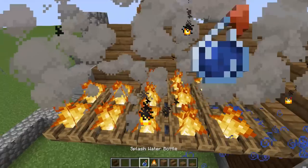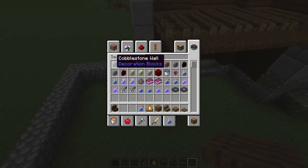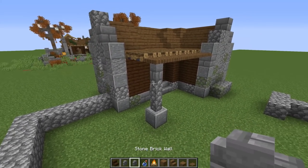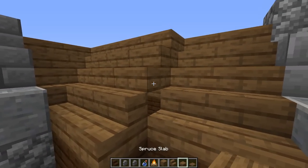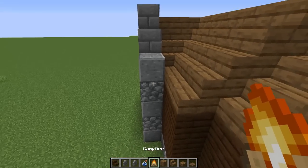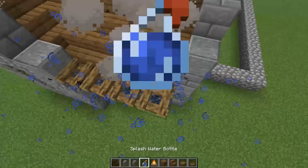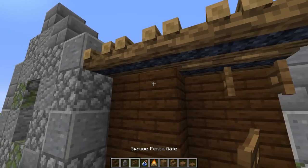Grabbing some trap doors and going one, two, three, four, five, six on the corner. Grabbing some walls — a mixture of cobble and regular stone, you can mix that with moss. That looks good right there. On the back side putting some more campfires — one and two, one and two, one and two — a little edge in the back just for some outside storage. It's going to look just like that.